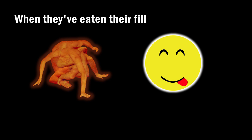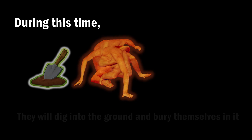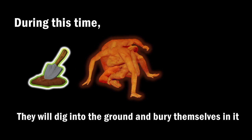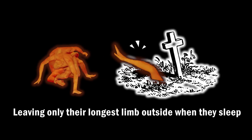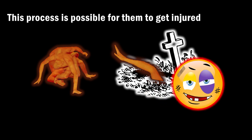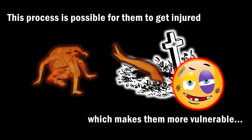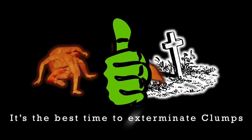When they have eaten their fill, clumps will enter a dormant state. During this time, they will dig into the ground of any level and bury themselves in it, leaving only their longest limb outside when they sleep. In this process, it's possible for them to get injured, which makes them more vulnerable, and it is best to exterminate them during this state.